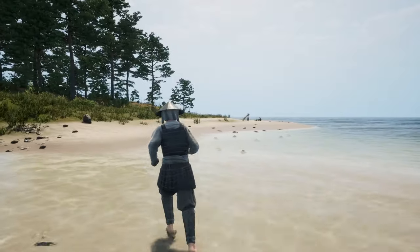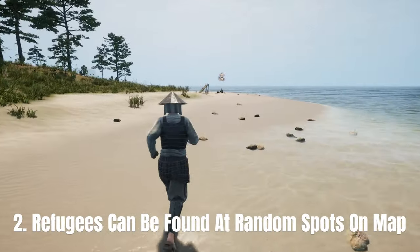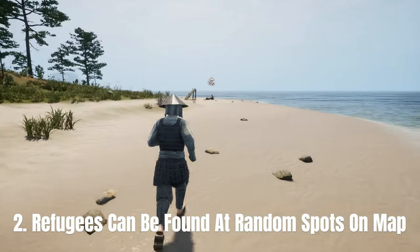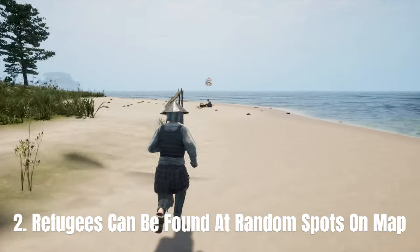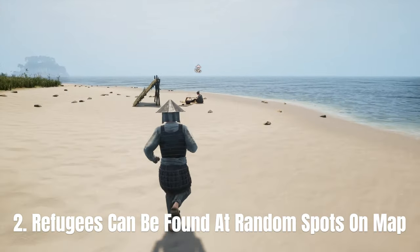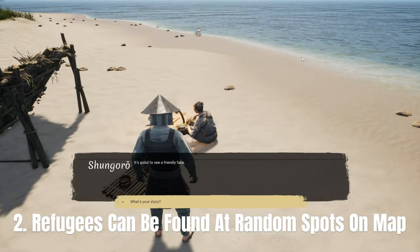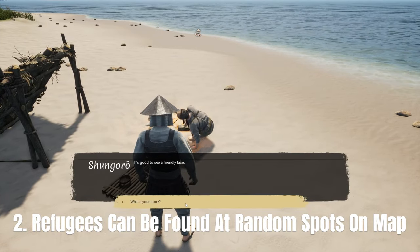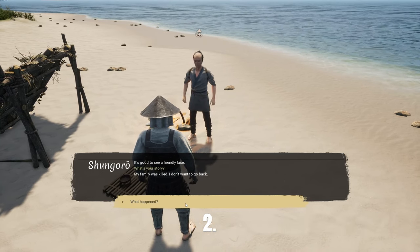Number two: refugees are found camping across the whole of the Nata Valley. Once you've accomplished the quest to reconstruct a bridge, you need to go to the monastery to speak to the abbot to allow you to rebuild the village. From there you'll be able to find refugees camping everywhere across the Nata Valley and recruit them to join your village.